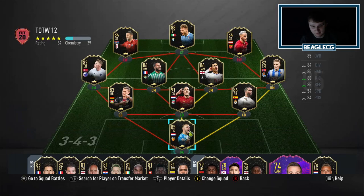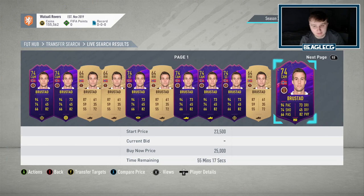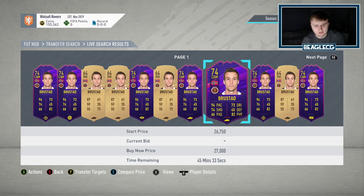So this guy, Brustad — let's quickly go and search him on the market. So now we've searched him, let's see what his normal card looks like. His normal card is actually a 64 rated rare, which means you can pack him in a Bronze pack. So the way it works is if you were to open a Bronze pack, as long as his normal card is a Bronze, you can pack whatever version of him gets released. I think last year there were a few Golds you could pack, there were Team of the Seasons that you could pack.